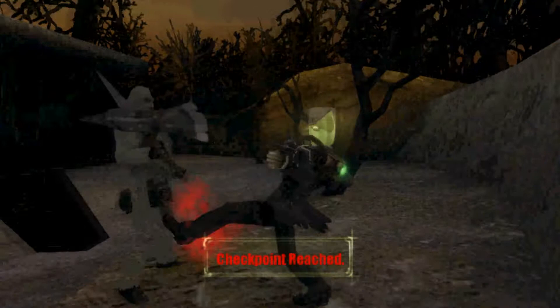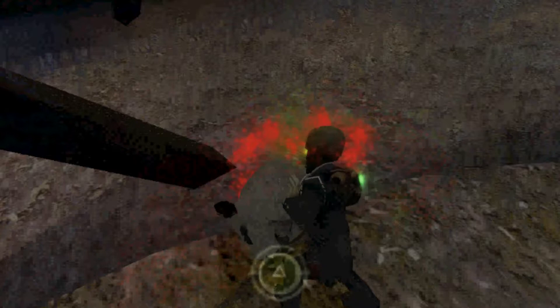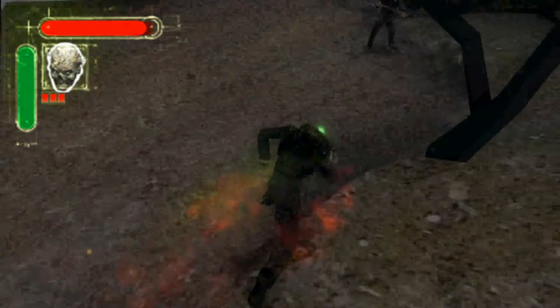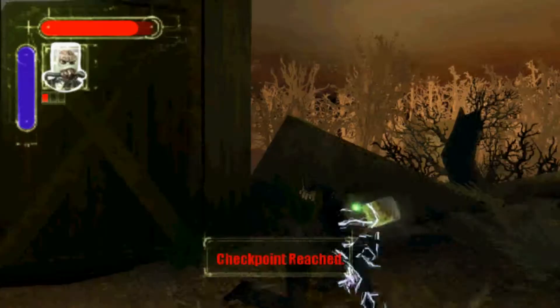Different heads have different combos as well, which isn't surprising. I should probably show those off. Did I ever show this off? That's what the finishing attack does — or the rage attack, whatever you want to call it. That's what that does. We can also get the other ones too, which I should show off the corpse head as well.